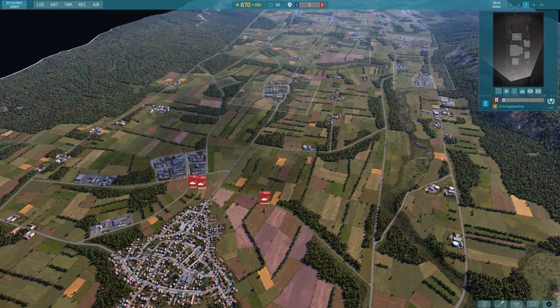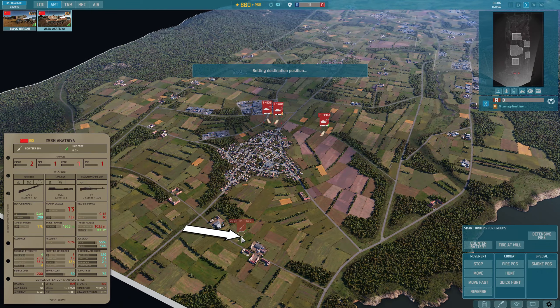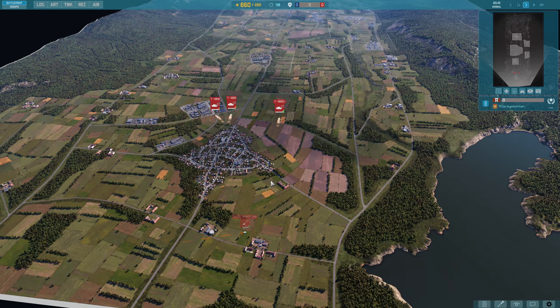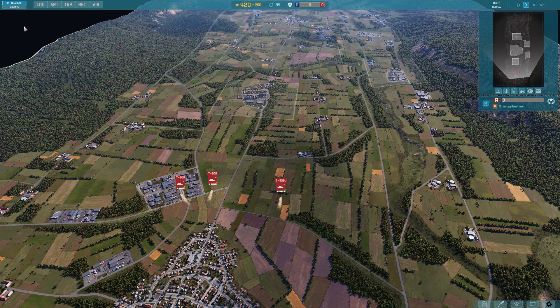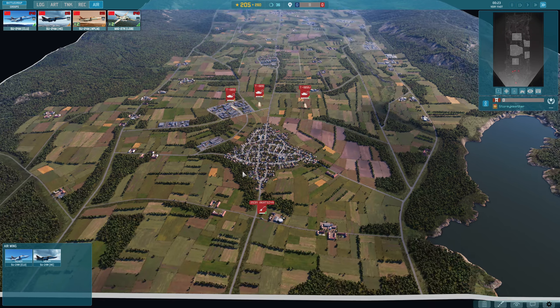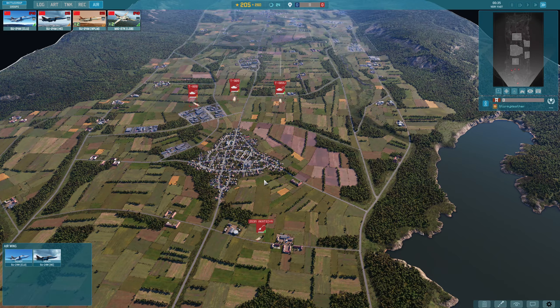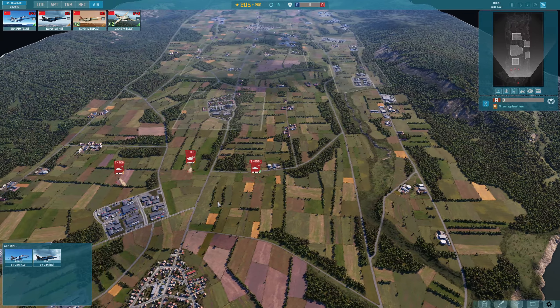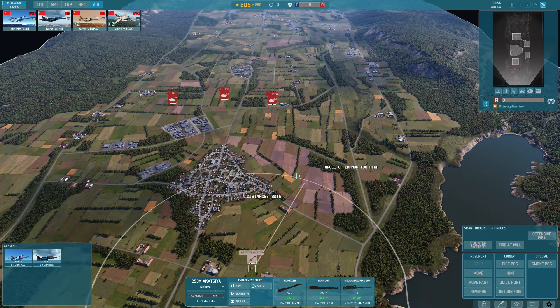I'm going to hit Launch Paddle, and grab one of these — I would bring the Uragan but unfortunately it has a massive minimum range. I'm also going to bring in some aircraft: a Cluster Bomber and an HE Bomber. And then once we get some more cash I'll bring in some more stuff. I'm just going to hit Fast Speed because speed is good. While we're waiting for some cash, I'm going to take the artillery piece.